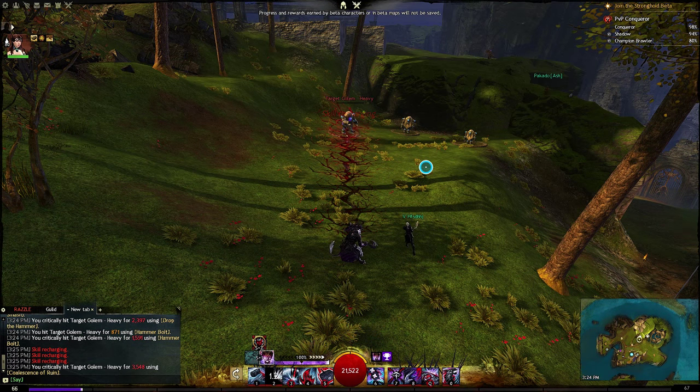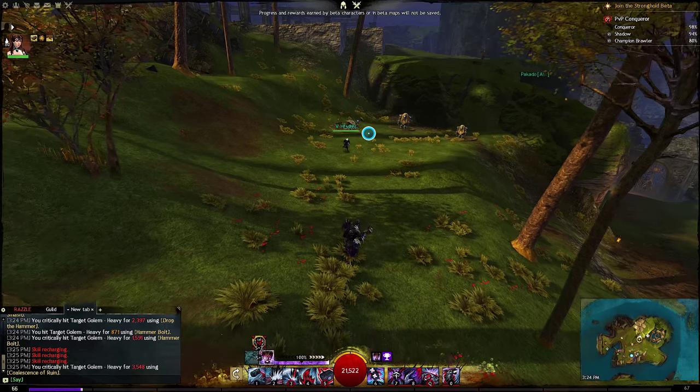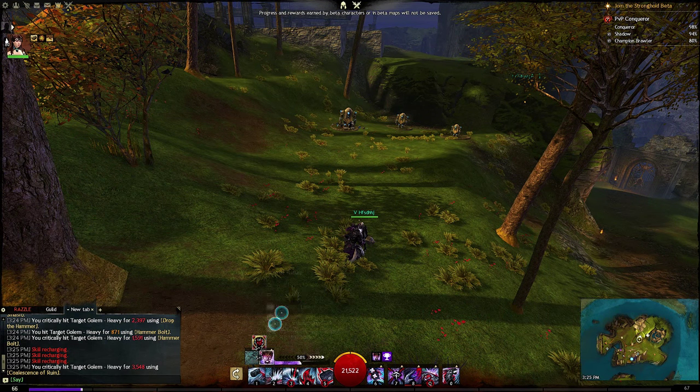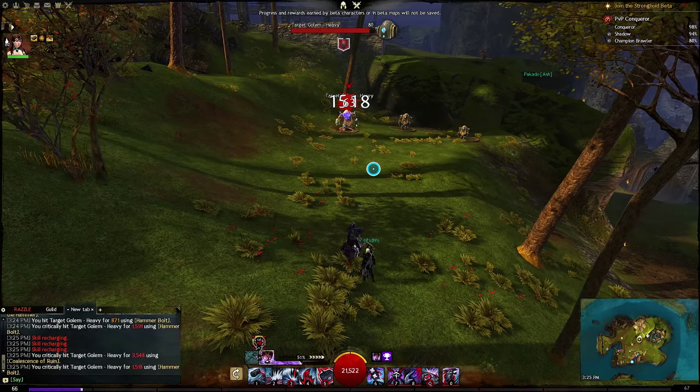Coalescence of Ruin — as you can see, the animation goes a lot further than what it actually says. Even on the skill bar it will say I can hit it from that far, but it does not actually hit from where it says.